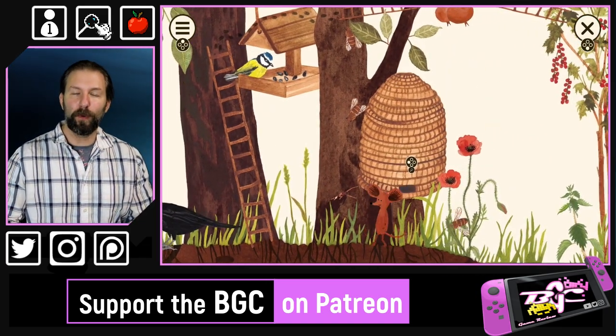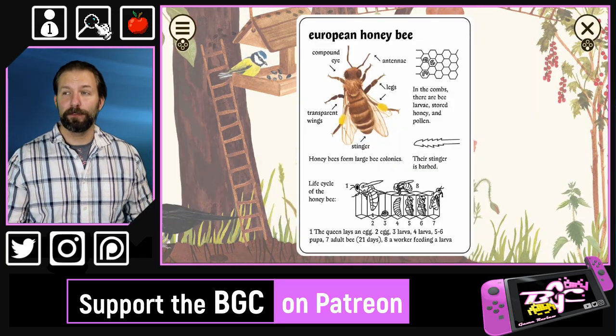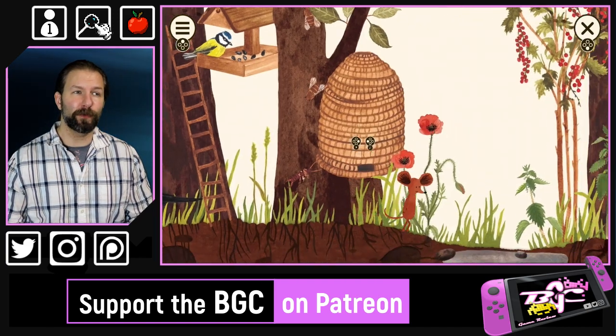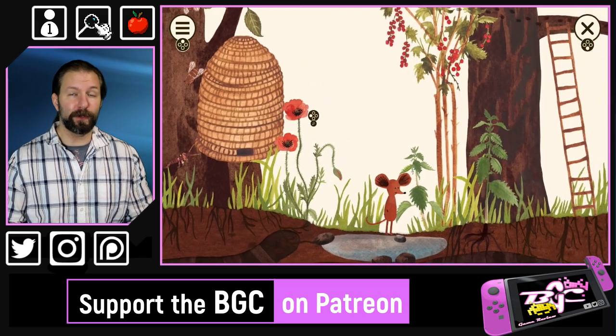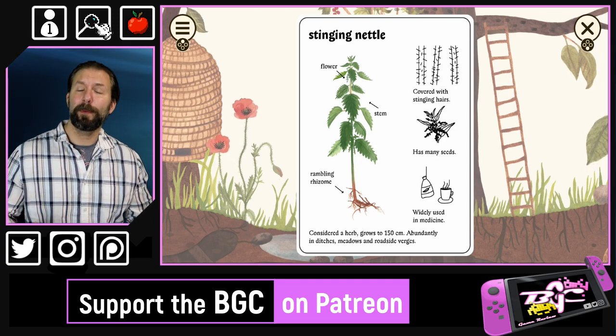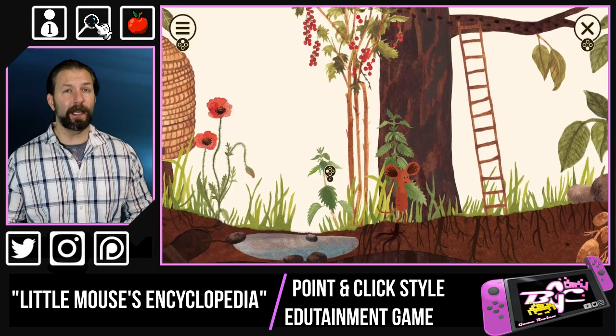One thing I started to wonder is: where is the game in the game? If there's nothing to achieve, if there's no checkboxes, and especially considering that the Switch doesn't really do the whole achievement thing for finding every single animal or creature in an area, or identifying everything of a certain genus, I did have my doubts that Little Mouse's Encyclopedia was actually much of a game at all.